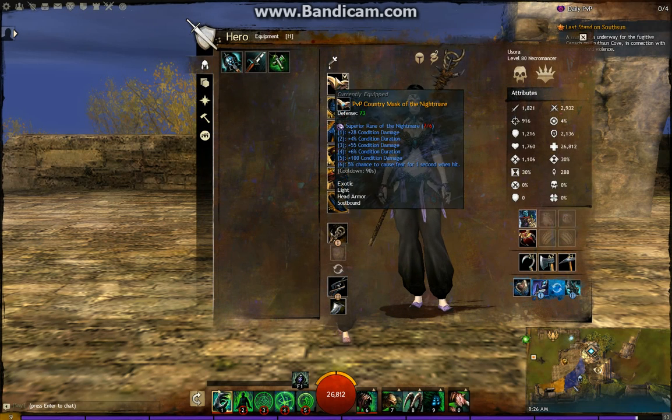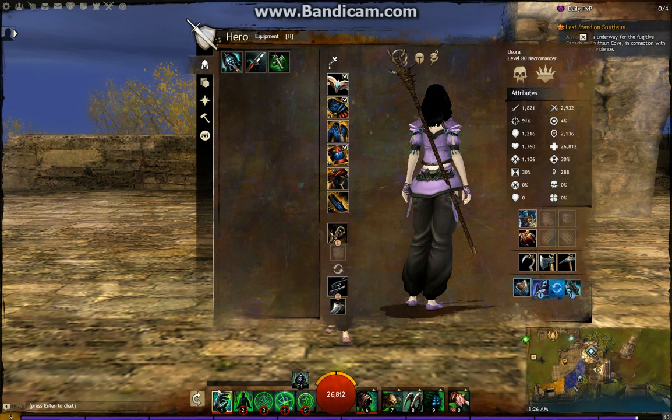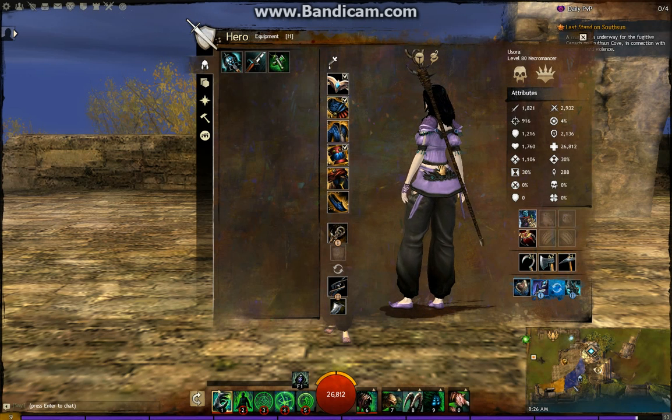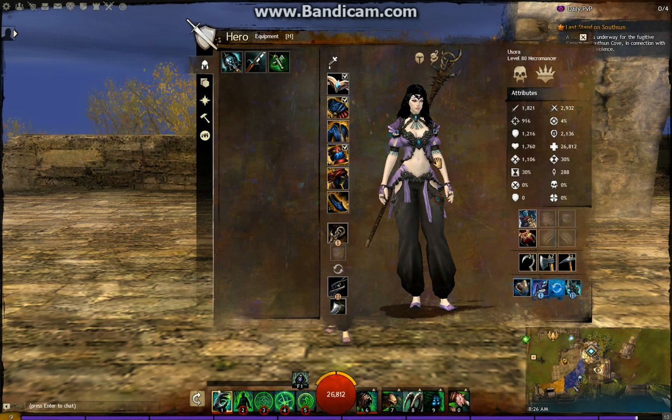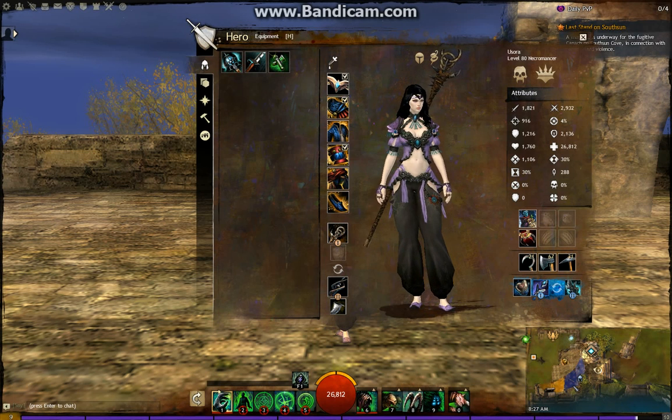Here's what I'm wearing. I'm wearing the Mark of the Nightmare for the Condition Damage. I play this class because Goblin and Monger — I normally play with them in tournaments. This is a support for them, because Monger generally is a Guardian or a Mesmer, and Goblin is generally the Banner Warrior. And having those banners down with my Necromancer and Minions — those Minions never die. It's pretty nice.